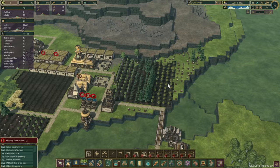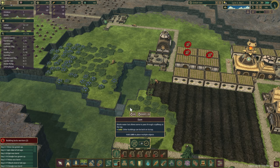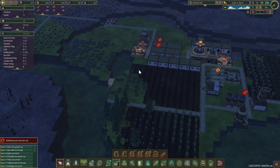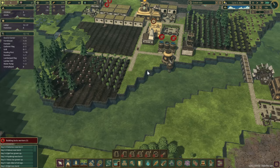I'd also like to throw a dam over here so this water stays. Let's let things run and hopefully get more beavers. Actually, I'm going to put a dam right here — when we use this pump, we should still have this area as an absolute emergency backup. Plus it'll keep this area green, which could be useful for plants.